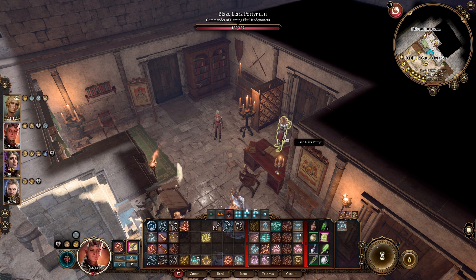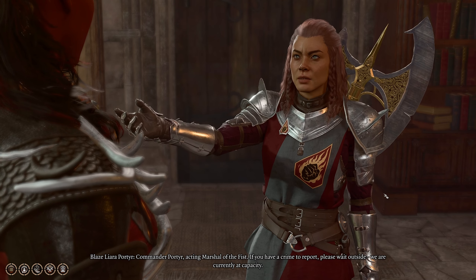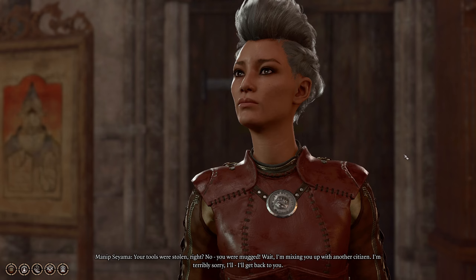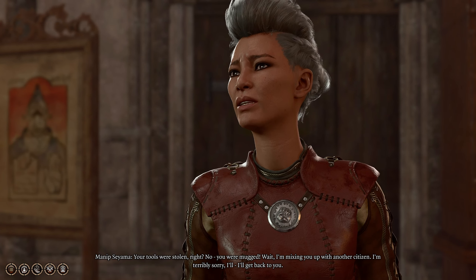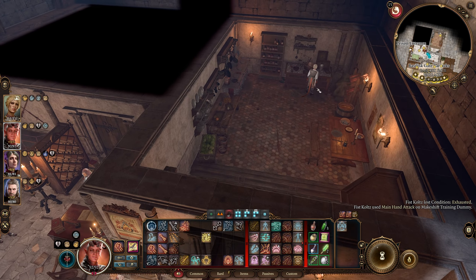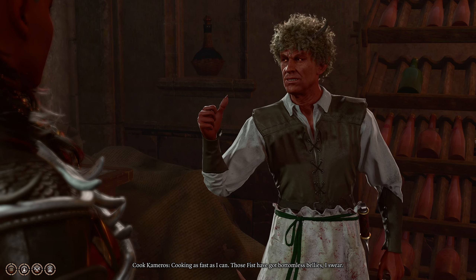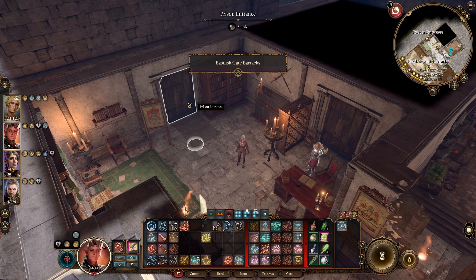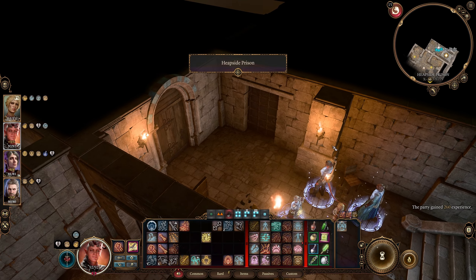Let's talk to the guard because that was weird. 'Commander Portier, acting marshal of the Fist — if you have a crime to report, please wait outside. We're currently at capacity for crimes.' Your tools were stolen? No, you were mugged — wait, I'm mixing you up with another citizen, I'm terribly sorry. This detachment is the worst Flaming Fist detachment. Let's check the prison entrance — it doesn't look like we'll get in trouble for going down there. We got a bunch of experience for coming down here.